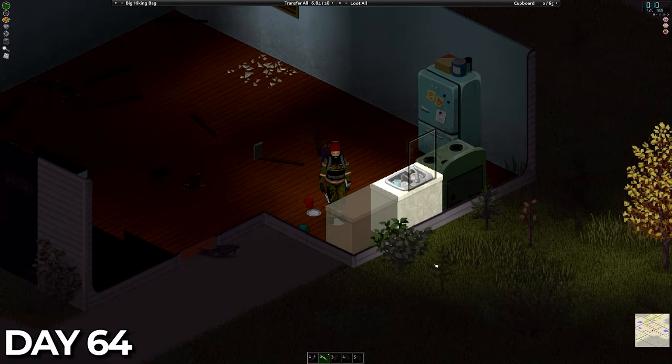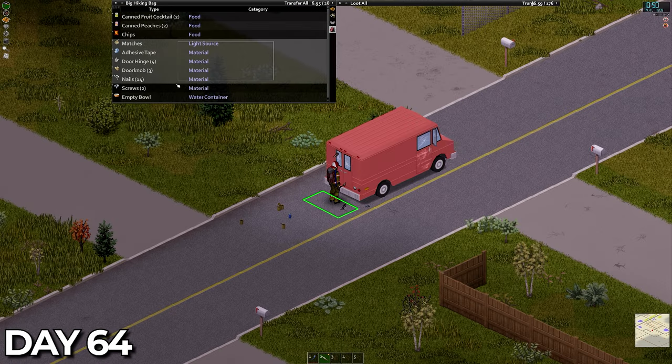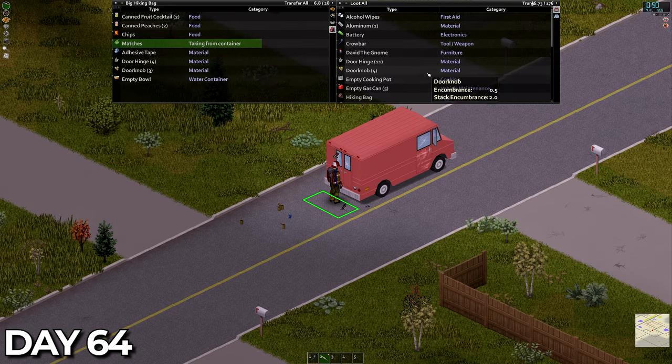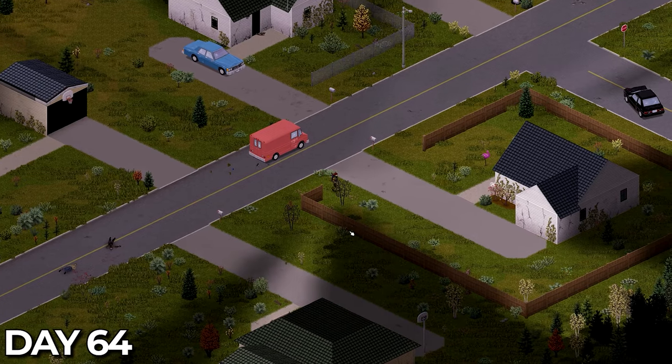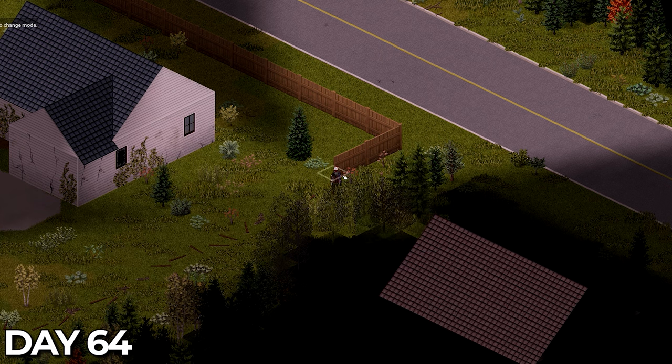More furniture was demolished on day 64. After staying for the night we dismantled everything we could, then headed back to the van to empty the backpack. Another fenced off house meant lots more carpentry XP and after getting two thirds of the way round, we'd finally reached level 6.